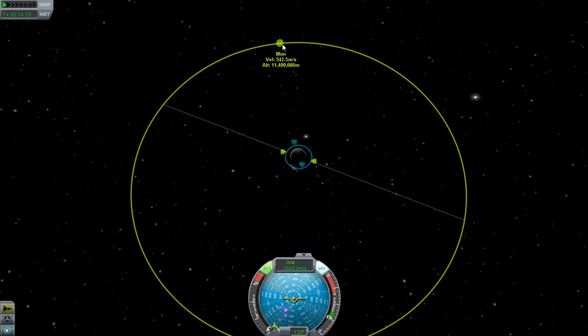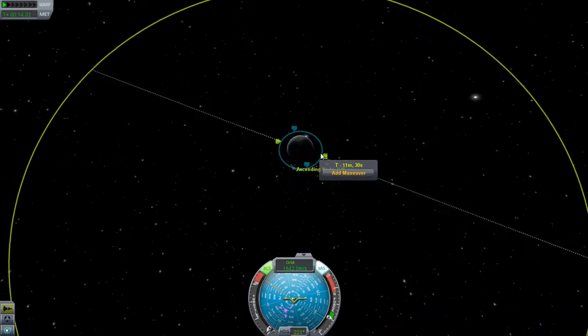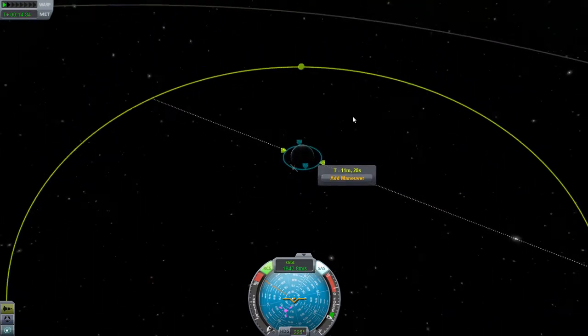We want to get into an orbit around the moon. We will assume the moon will be around here, maybe here — it'll probably really be around here, but we'll go here for our demonstration. So we will set up a maneuver node. This is kind of what a lot of people do, and what I've done many times.